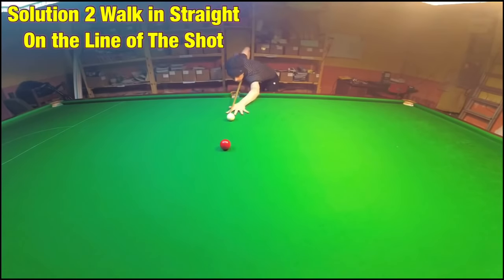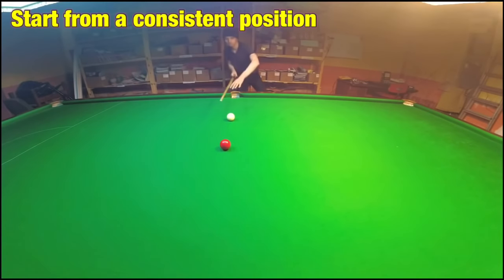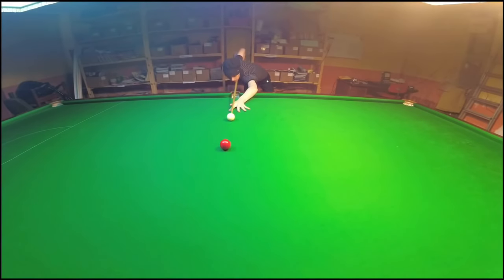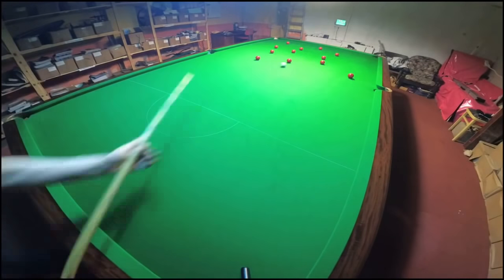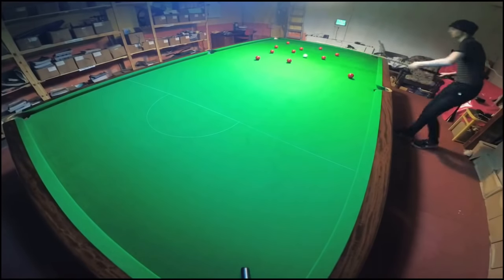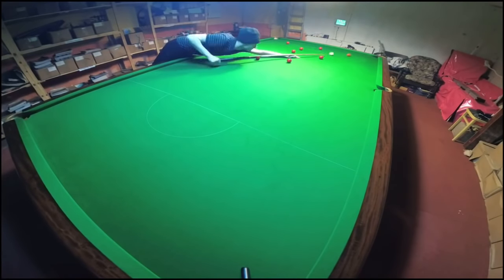Solution two is to walk into the shot on a straight line and not come at it at an angle. Coming in at an angle is likely to make you cue across the ball at a slightly different angle every time. As I was saying in the previous step, if you're doing the same thing wrong every time and it's consistent, it's a lot easier to deal with than if what you're doing is different and inconsistent. By walking into the shot in the same way every single time, you are at least making sure that you're going to be consistent.